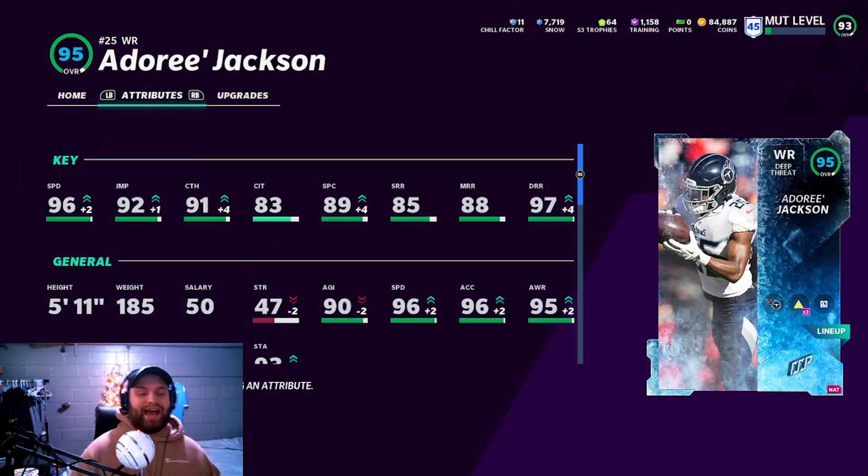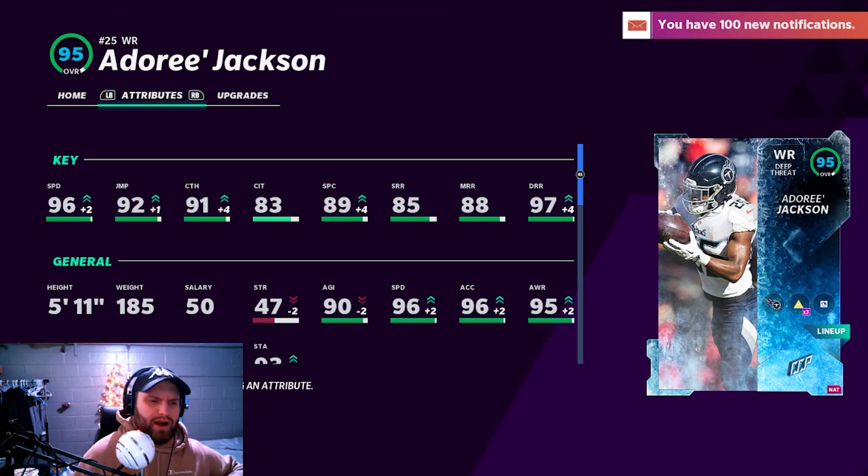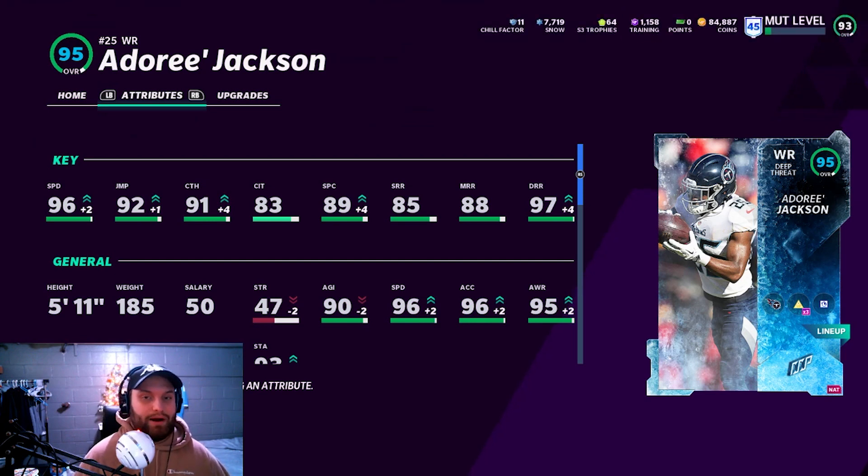Looking at his stats, he actually looks really good. He has 96 speed, 94 base speed, 92 jump, and 91 catching. The catching in traffic is not that great, but he is out of position so that's expected. Spec catch is still a little low, but with a go route it gets up to an 89. He has 97 deep route running, so he's going to be deadly on posts and S-routes down the field.